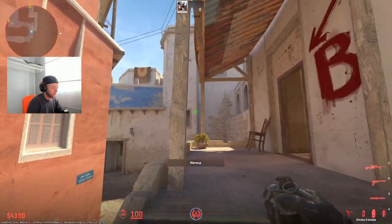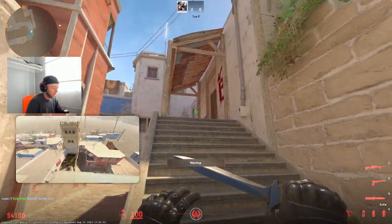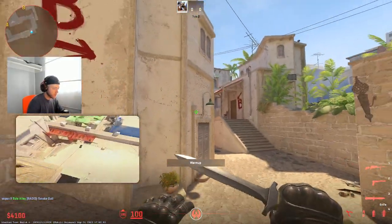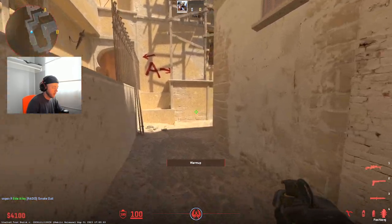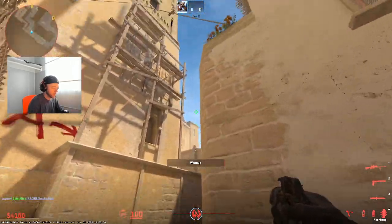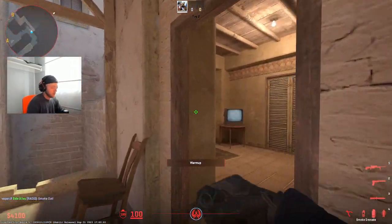You could throw these on a fake. So you could go here, throw them, that guy throws the smoke, you could have two guys run in, double flashes, mollies, whatever. By the time it lands you're already here, like ready to flash. Use it however you want, but I think that's one good use case for it.